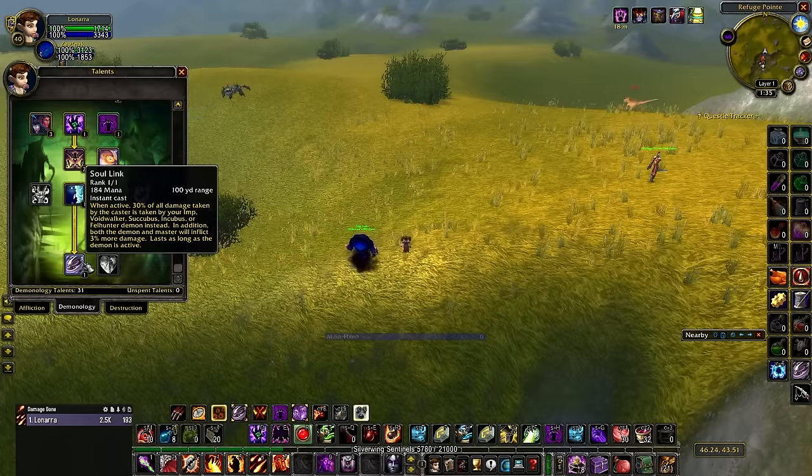Soul Link is the reason to build Demonology. I've had a few people ask whether it's worth going midway through the Demo tree without taking Soul Link. As it currently stands at level 40, you have to take Soul Link. This is the main selling point of this build, because it gives you 30% damage reduction effectively — it splits damage onto your pet and gives 3% additional damage. The added damage doesn't really matter; you're mostly taking it to effectively have a mini Shield Wall up permanently.